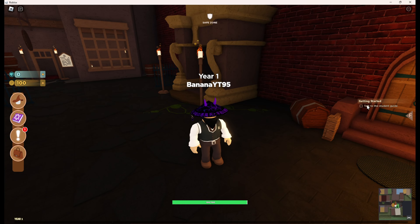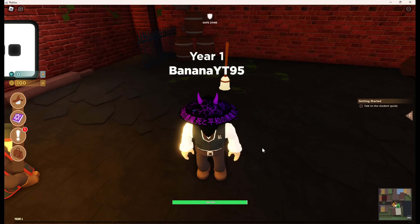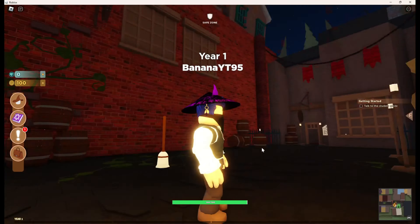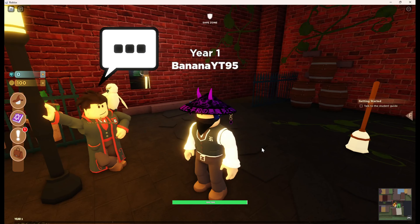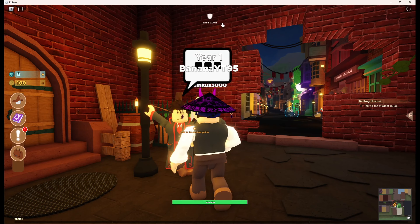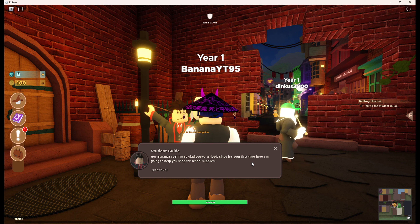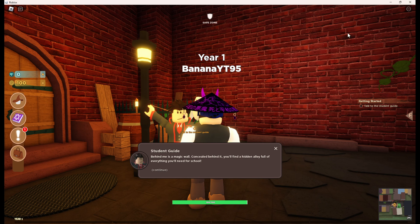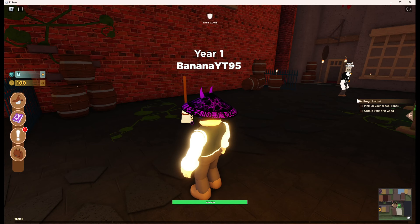It tells us to go talk to the student guide, and our only goal today is to finish Year One and get a few spells. So I'm glad you've arrived - since it's your first time here I'm going to help you behind the magic wall. This area is full of stuff I need for school.